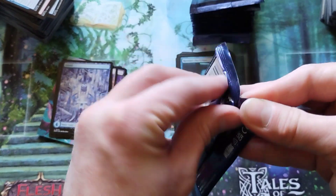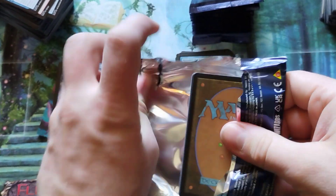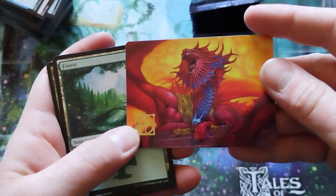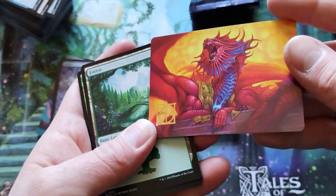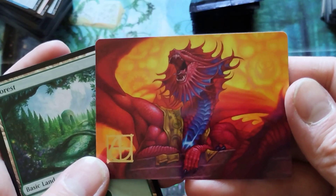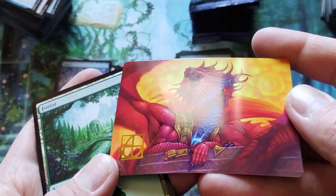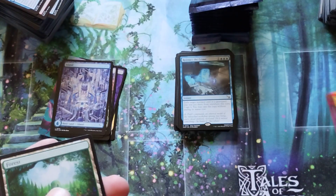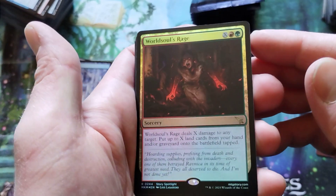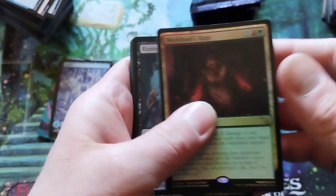These cards are slick — slipping and sliding all over the place, the friction coefficient is dropping. There's another one — someone got a stamp here. That's definitely Niv-Mizzet, right? That old Mizzy boy. Got a foil rare here — World Soul's Rage, followed by a Hunted Bone Brute.